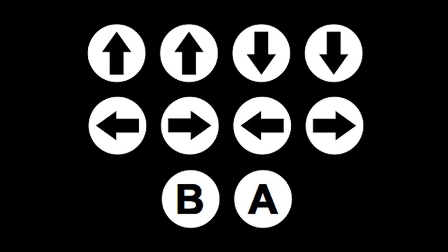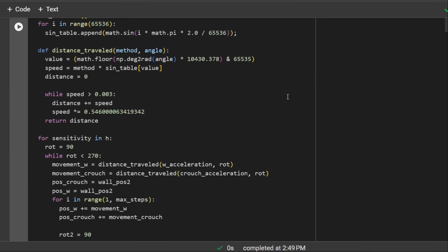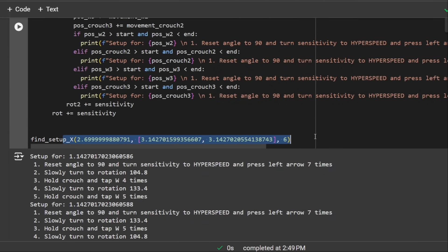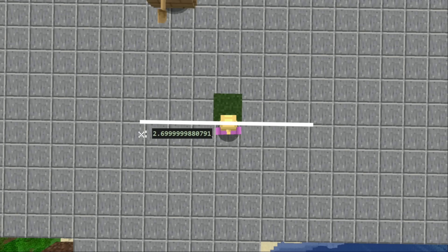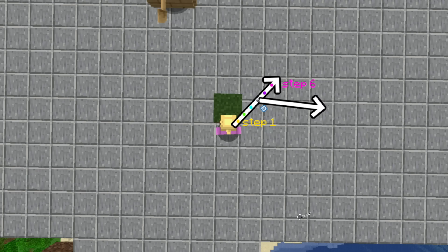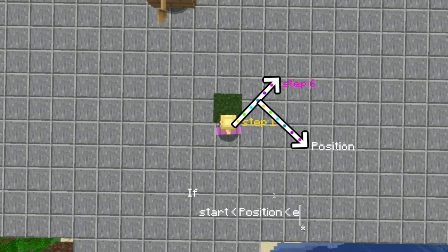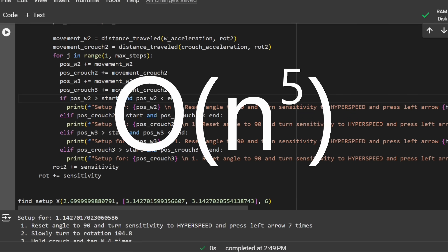Now we need a setup that doesn't involve teleporting. I present the HEPP position finder. You say the position and it will get you to it. The starting position is always up against a wall. It checks every angle you can possibly be facing for a few different sensitivity settings, and for each rotation it checks every number of steps from 1 to 6. From that position, it checks every rotation and step count again, also finding positions when crouching and not crouching, and checks if any of those positions are in range. If one is, it displays the whole setup to follow.